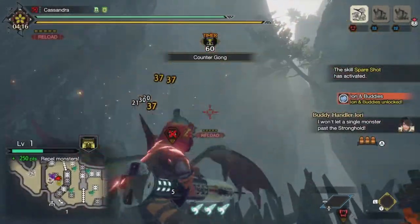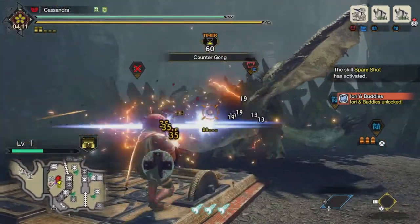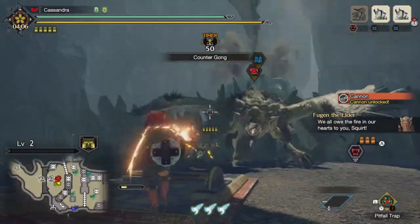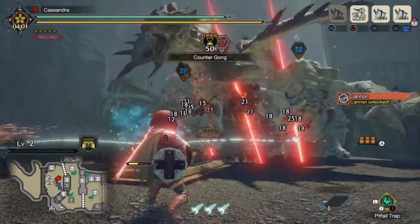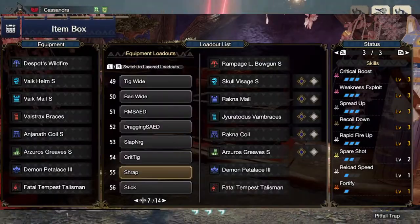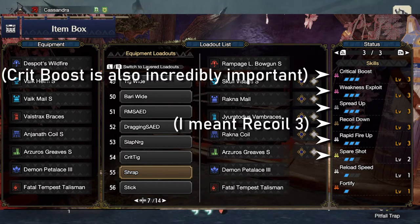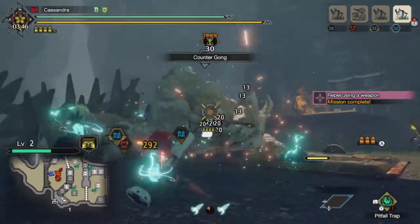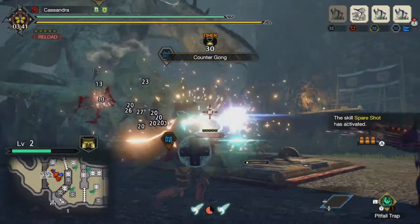The primary strategy here will be using shrapnel ammo with light bow guns. Shrapnel, whilst being a joke outside of rampage, does hit multiple targets at the same time and with our setup can be rapid-fired, meaning that it's perfect for messy clusters of monsters with lower health than normal. The set you want should look something like this, with the priority skills being Spread Up, Rapid Fire Up, Weakness Exploit, Reload 3, and as much Spare Shot as you can carry. Bonus skills like reload speed are welcome, but in all honesty you're just going to be shooting fish in a barrel here. With the counter gong active and a group of 4, monsters will barely have enough time to breathe before being shredded.